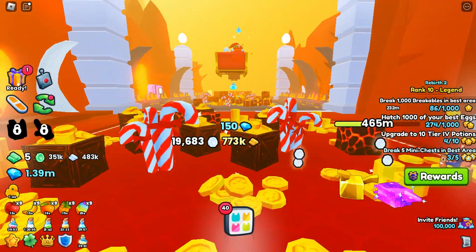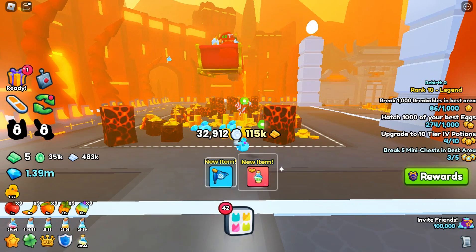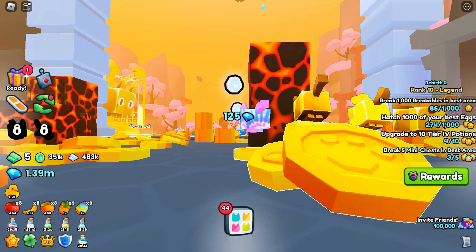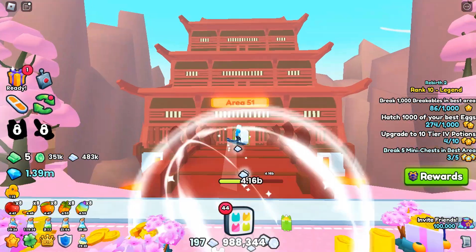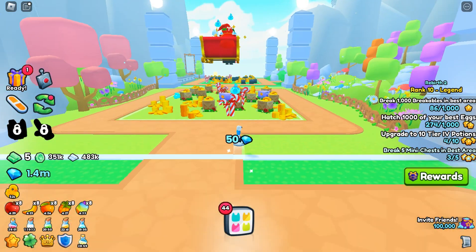Come on Santa, give me something good. Oh — red! That's a mythic, that's our first mythic! Santa's going up — is he gonna go over the gate? I think he's going over the gate. More stuff, come on Santa, I'd like some Christmas magic!